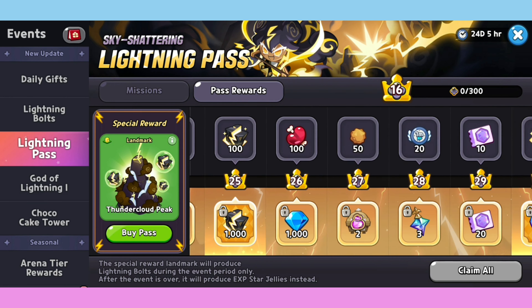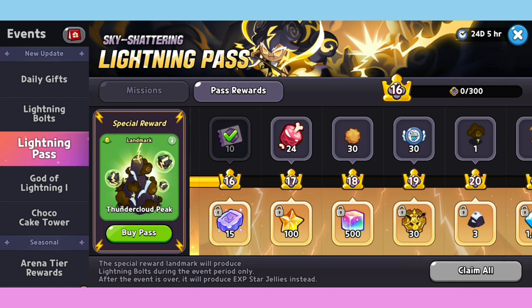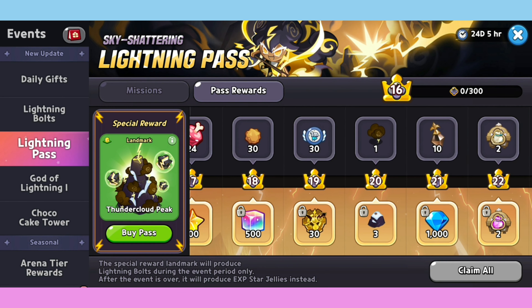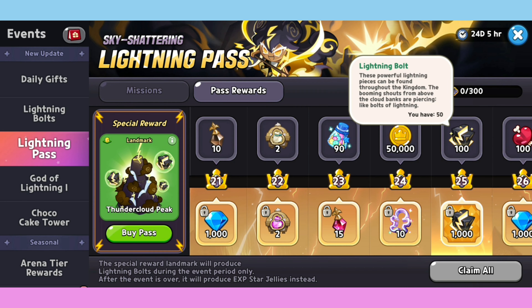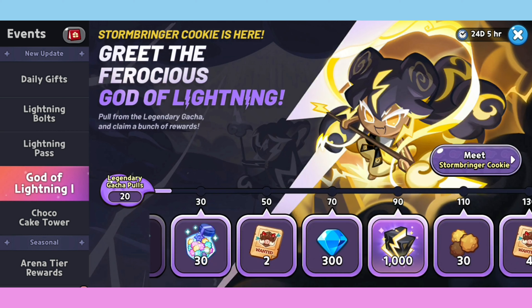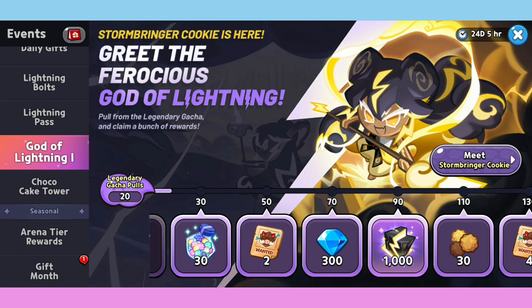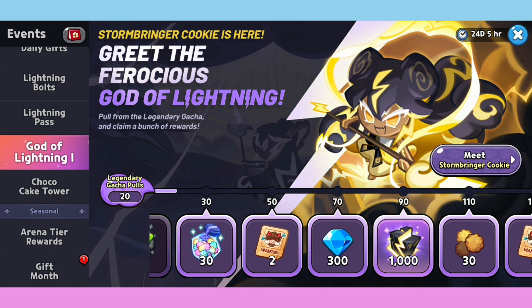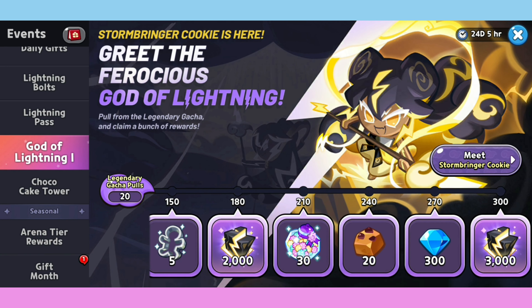The Pass reward is the same, but if you reach level 25 and get the Lightning Ballot, and until level 40, your EXP will be called a grinding coin. They call it the God of Lightning. If you do legendary gacha draws many times, you will grant a lot into the pool - up to 300.